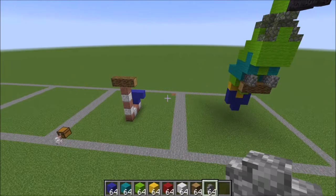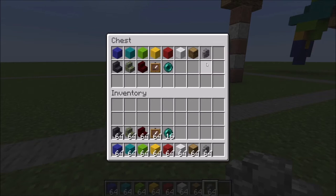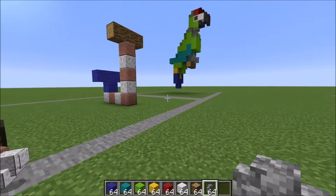Let me show you what you're going to need for this build. For wool you're going to need blue, cyan, lime, yellow, red, and white. You're going to need three oak logs, four cobblestone wall, three black polished blackstone stairs, some mossy cobble stairs, some red nether brick stairs, two item frames, and two ender pearls.